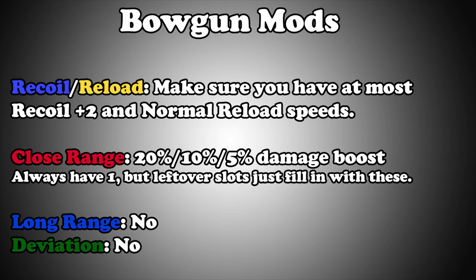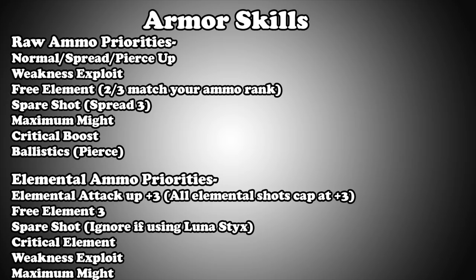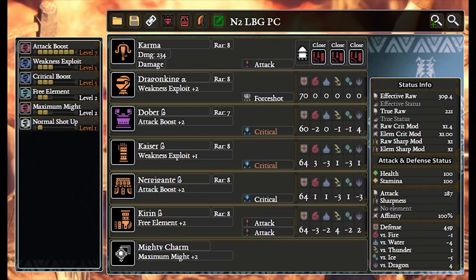Skills and equipment: Light Bowgun actually has a lot of diversity in ammo usage, but the main raw ammos are going to be running very similar sets. Here are the main skills you need to focus on for each ammo type and build around that. Fill in whatever extra slots you have with special ammo boost, peak performance, critical eye, or attack boost. For the raw ammos: spread up, normal up, or pierce up — whichever you're going to use — weakness exploit, free element to match the rank of ammo you're using, spare shot if you're running Spread 3, and then maximum might, crit boost, crit eye, whatever you want.